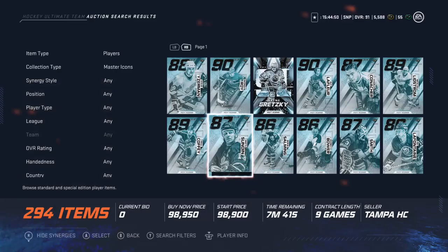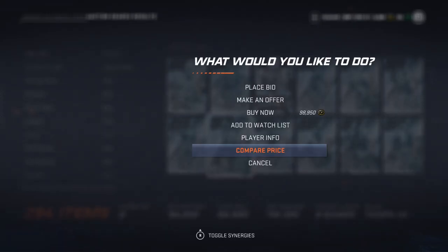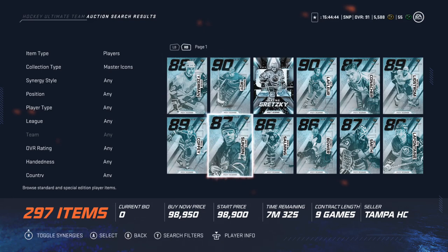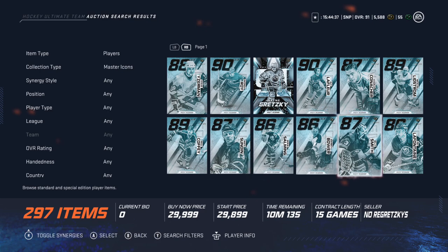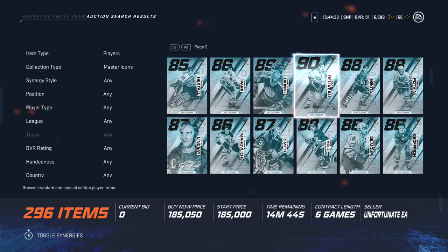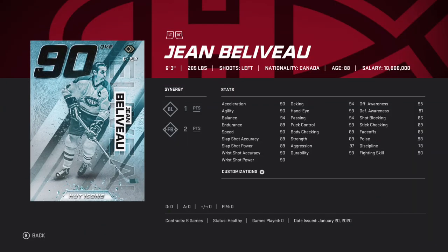Right now this card is going for 98k. If you get your hands on a Sundin — a 96 overall Sundin — that's sick. Go after the big players. I wouldn't buy these yet but I'd start saving up the icon collectibles for sure.